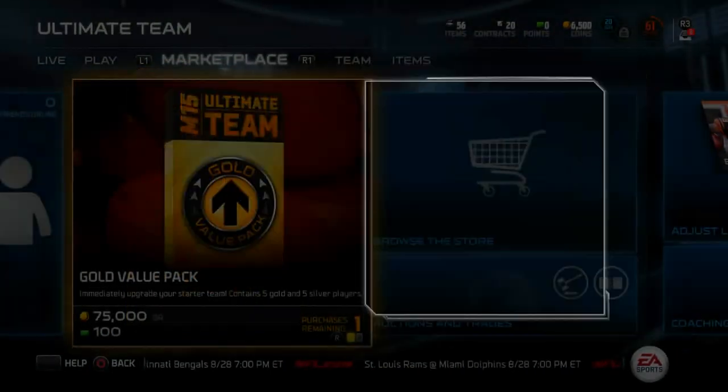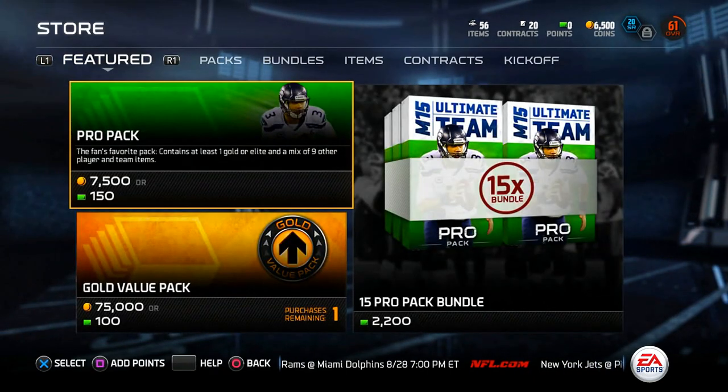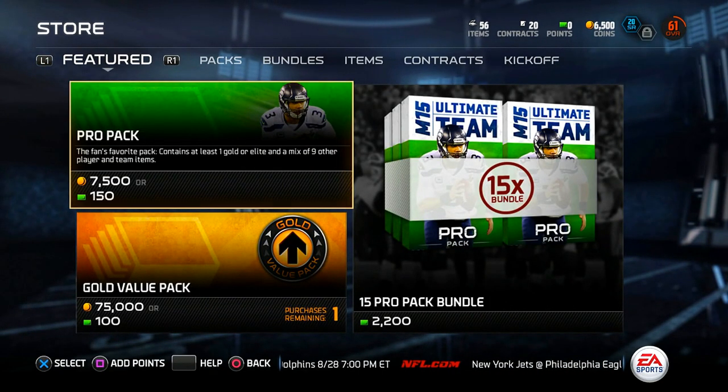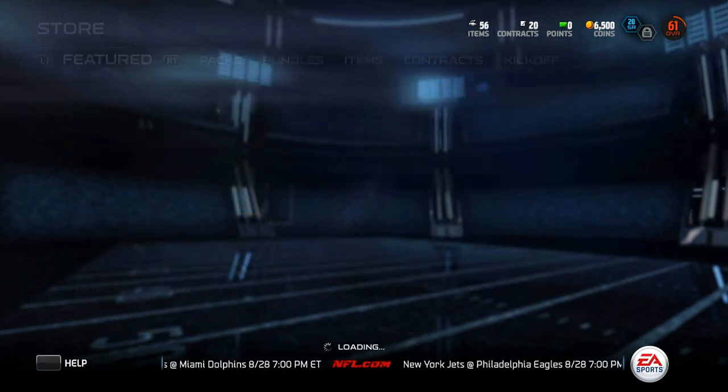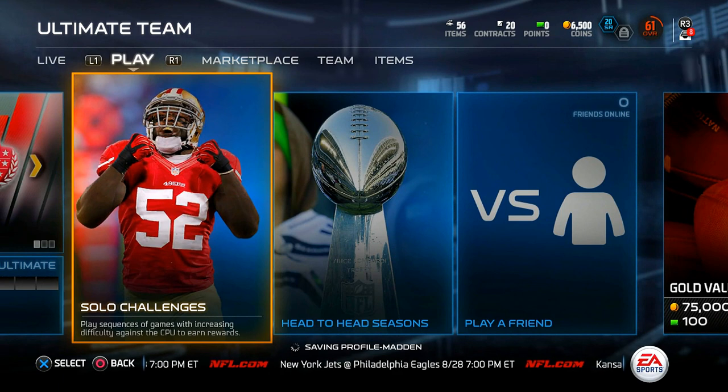Yes, that's right. So you can see here — we want to go to the store. The pro packs cost 7,500 coins and we currently have 6,500. So you guys know what that means.